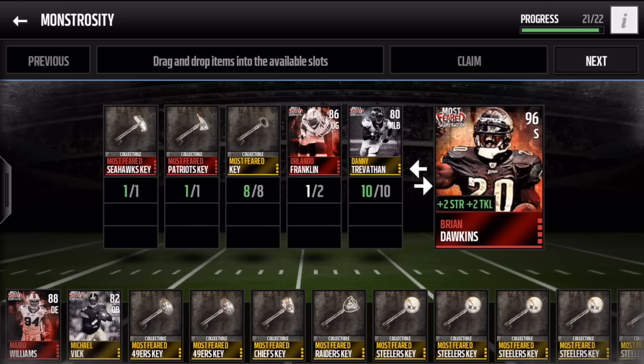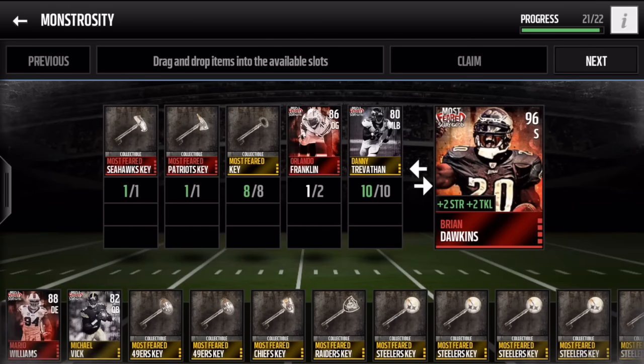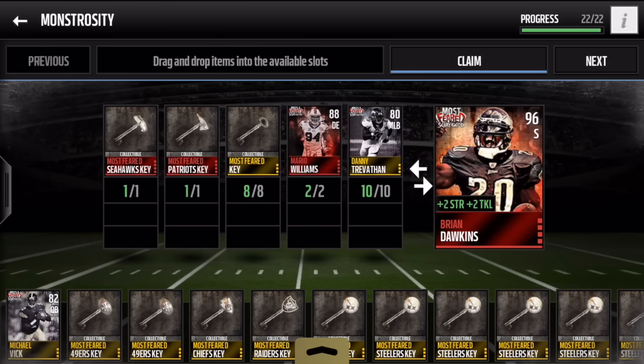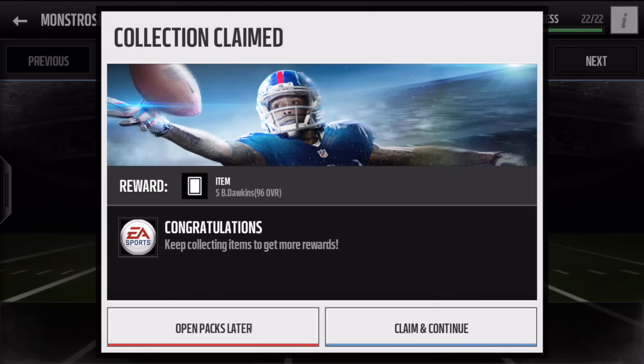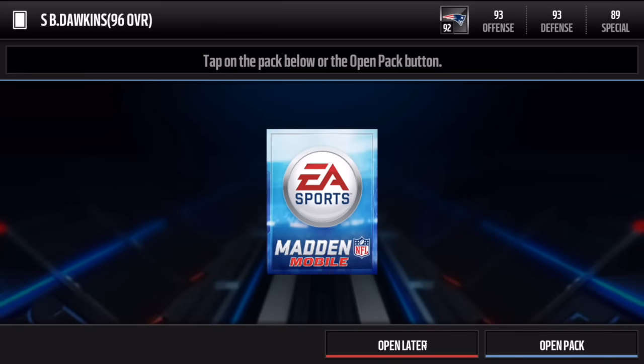I'm putting in Orlando Franklin and Mario Williams as the two elites — they're not the most expensive ones. I'd love to see what their stats turn into, but I'm more curious to see how crazy this Dawkins looks. Let's complete this set — congratulations, it's going to give us the Wolverine 96 overall.